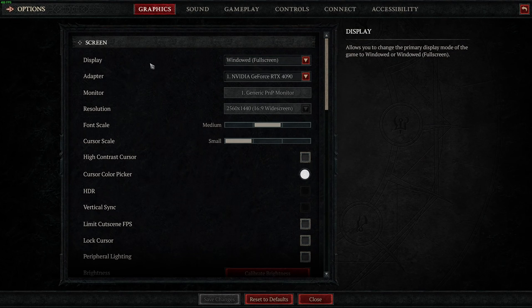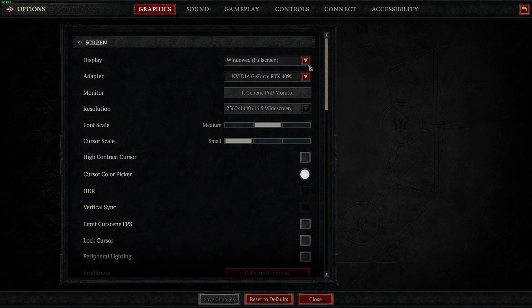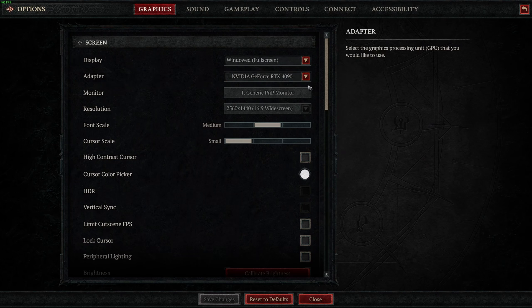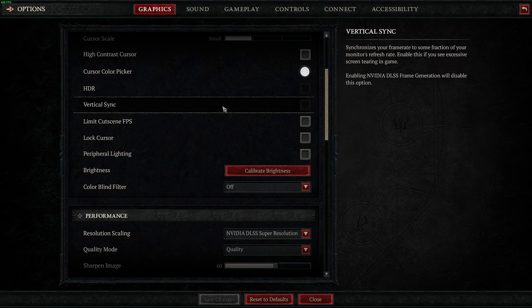So now, inside of the game. For the display, I really recommend using full screen — windowed causes some random stuttering. Make sure you have the proper adapter selected, meaning your GPU. If you're on a laptop, you don't want your integrated video card selected if you have a dedicated GPU. For HDR, I don't really use it. I'm not using Vertical Sync; if you don't like tearing you can use it. You can also use other technologies like FreeSync or G-Sync, but you can't use Vertical Sync if you're running frame generation from NVIDIA.